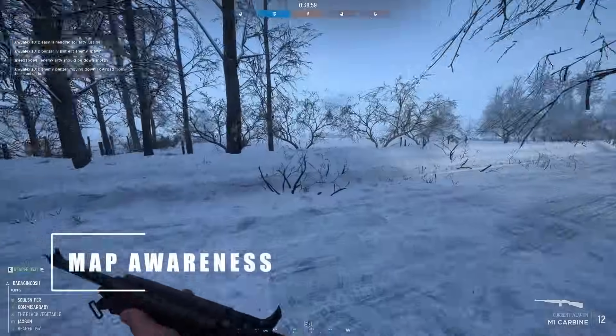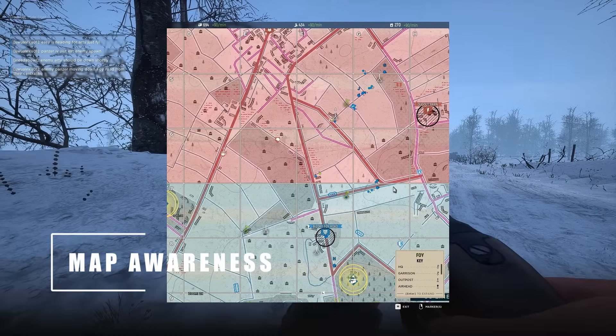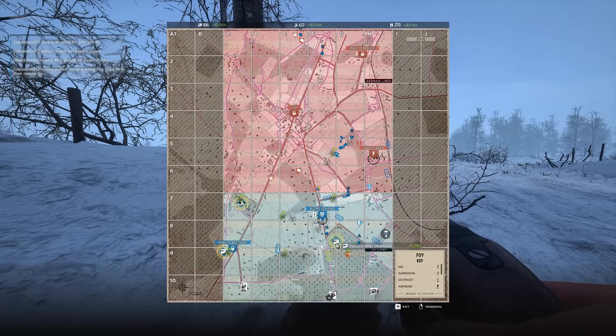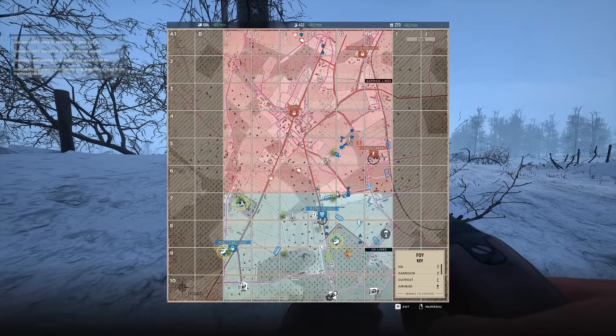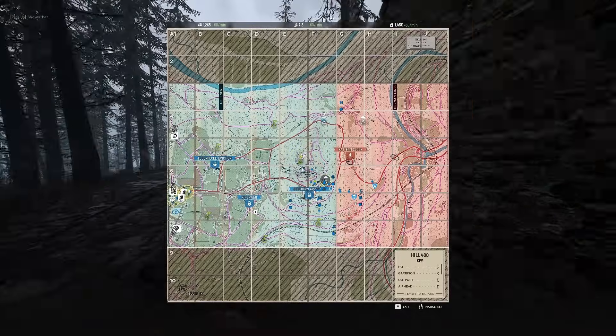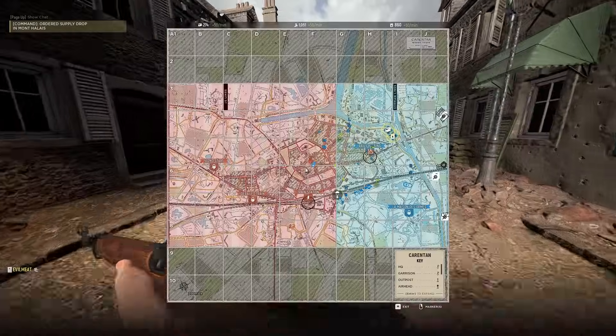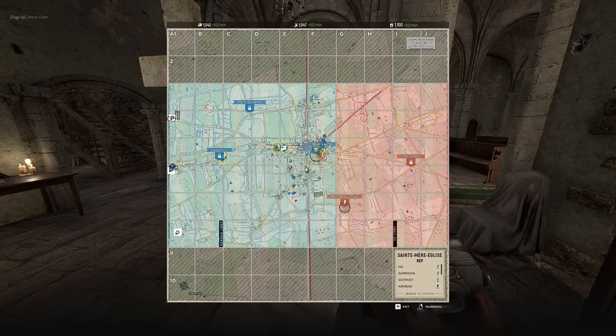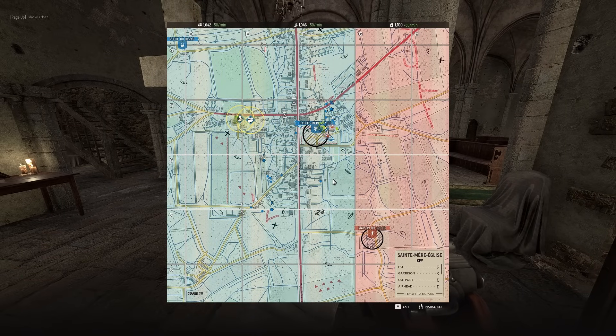The most important tool you have as a squad leader is your map. It's absolutely vital to understanding how the battle is unfolding and what you and your squad need to be doing. The map shows you vital bits of information that help inform your leadership decisions. Not only does it give you an idea of where your fellow squads are and what they're doing, but it also shows you markers for things like enemy infantry, light vehicles, and tanks, as well as possible enemy outposts and garrison locations.